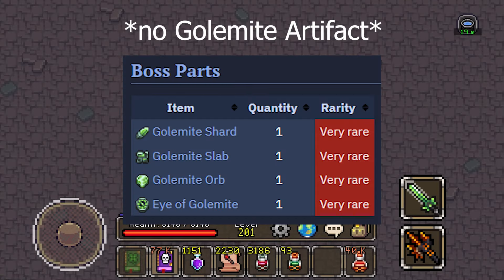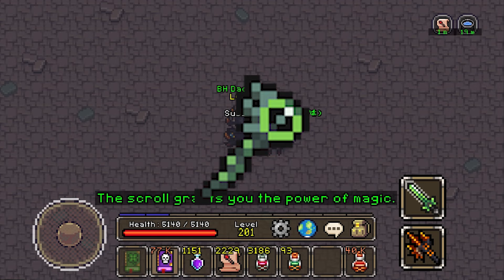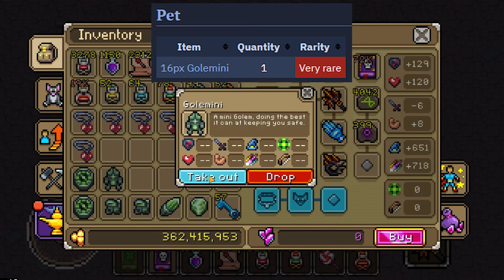But aside from these, the Golem also drops all of the Golemite materials — that is the Golemite Artifact, Slap, Shard, Eye, and Orb. These are mainly used to craft the Golemite warrior set pieces, not the goddamn Golemite stuff. Please don't do it. And also Golem Mini exists, so I guess.